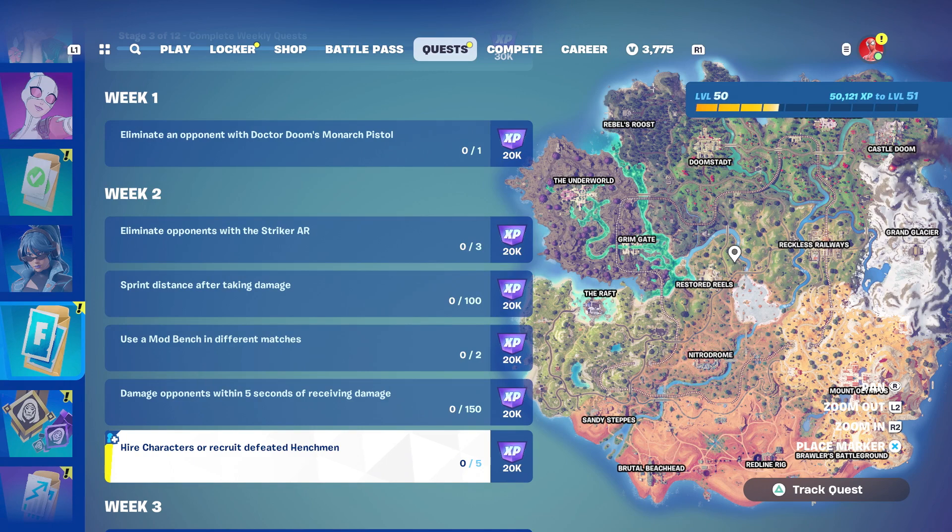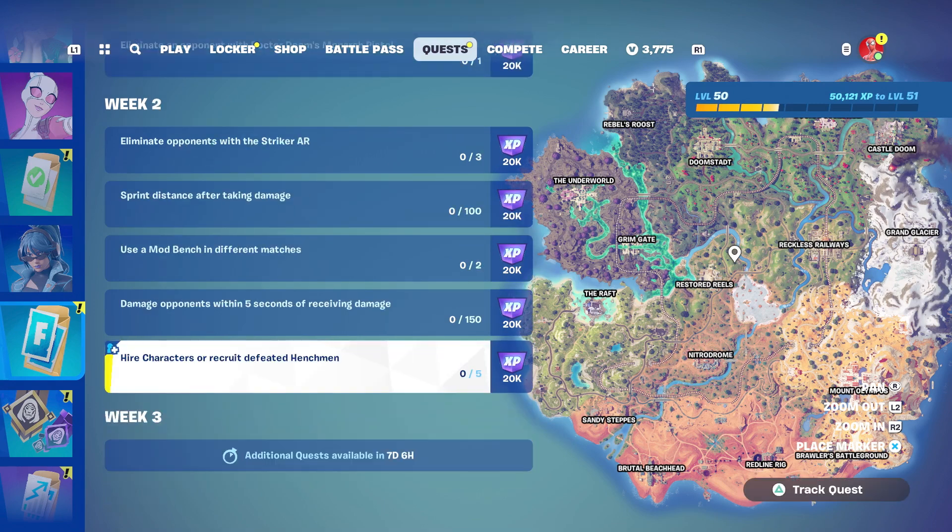Hire characters or recruit defeated henchmen, five in total. You can look at your character list in-game and figure out which ones can be hired, then go there and hire them right away. I know they disabled recruiting henchmen after downing them pretty quickly. I don't even know if that's been re-enabled, but they have it here as a quest, so I'm hoping when I get on to play after recording this episode that we'll be able to recruit the henchmen once again.